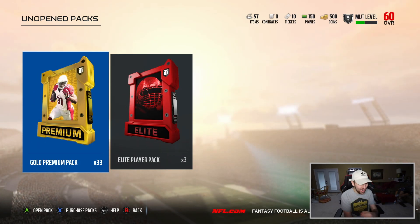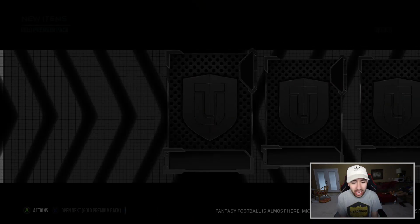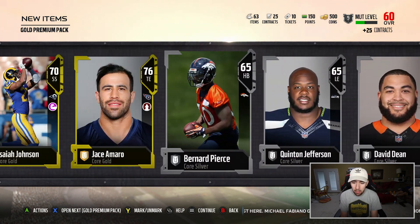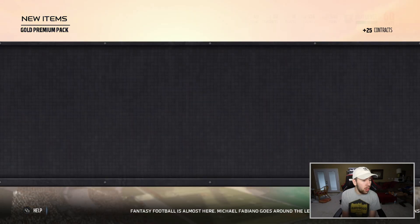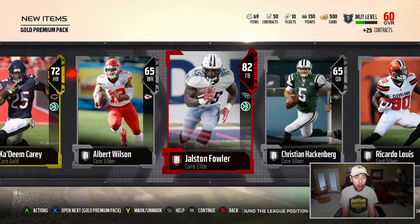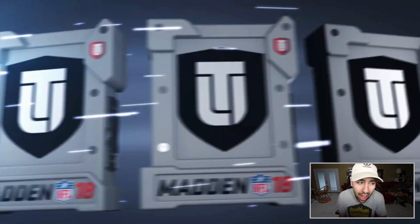Let's open it up. Gold Premium Pack number one. I know the elites are going to be flying out of these packs, but I'm just excited to get some players. That wasn't a great pack. We got 32 more. Give me something. We got a fullback — yeah, it's an elite. It's a fullback though. I'll take that.